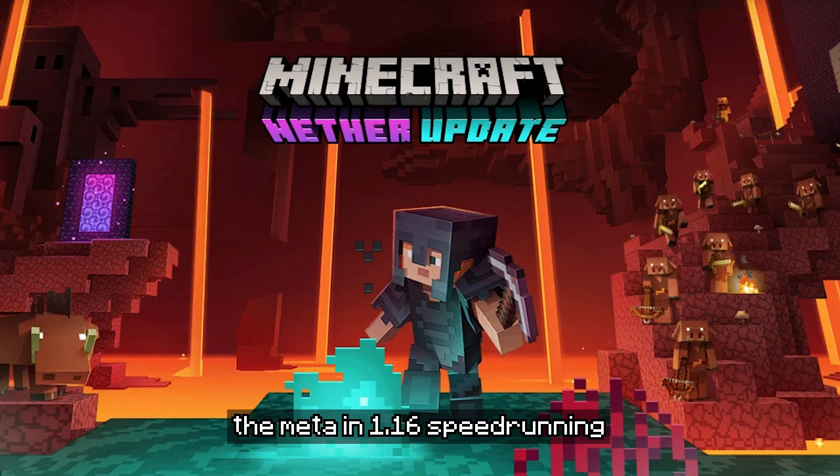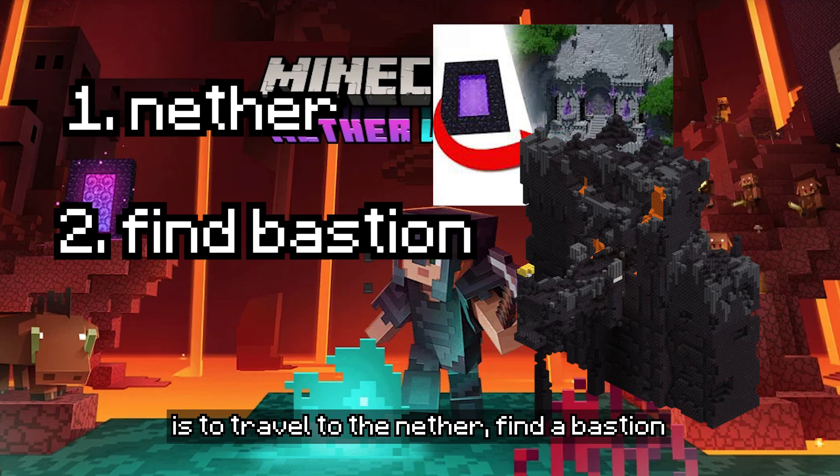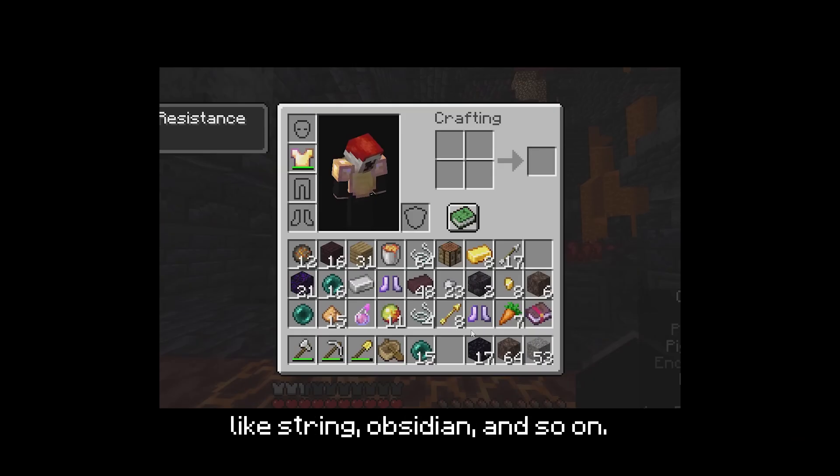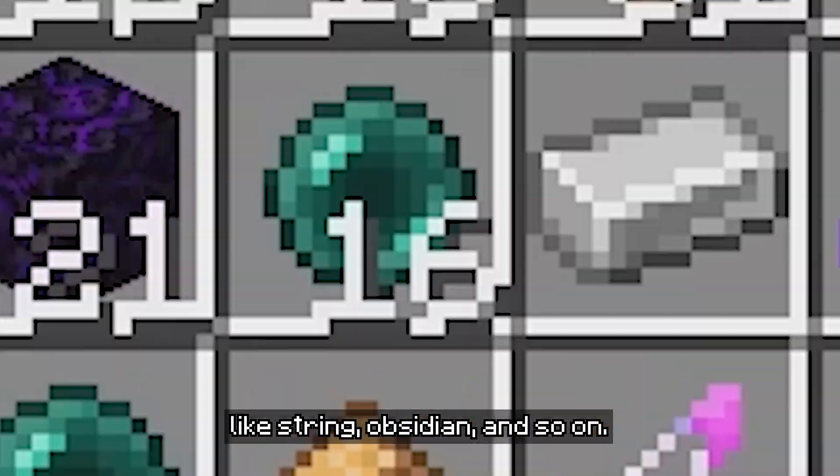I'm going to assume you know how to beat Minecraft — you need Eyes of Ender and Blaze Rods. So the meta in 1.16 speedrunning is to travel to the nether, find a bastion, and then get pearls from that. You also get a bunch of other resources like string, obsidian, and so on.